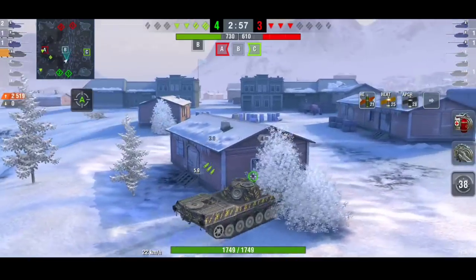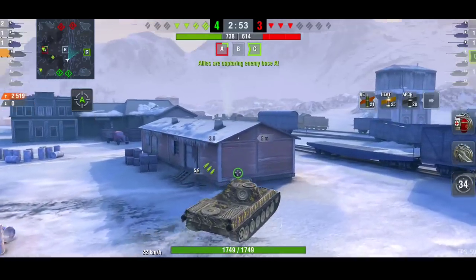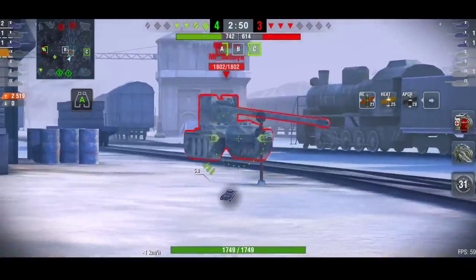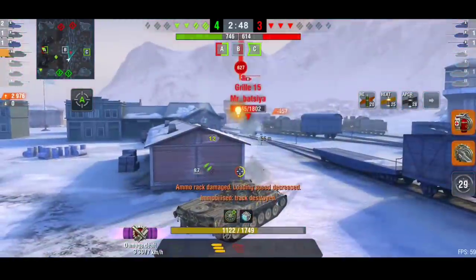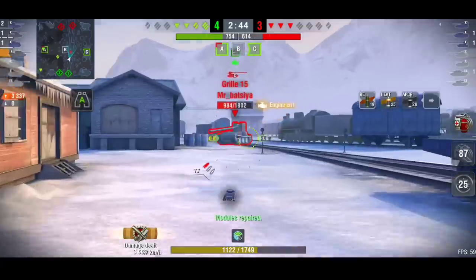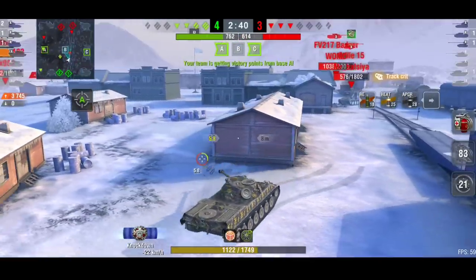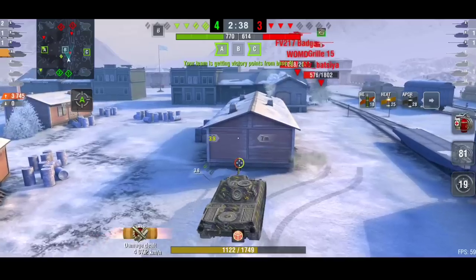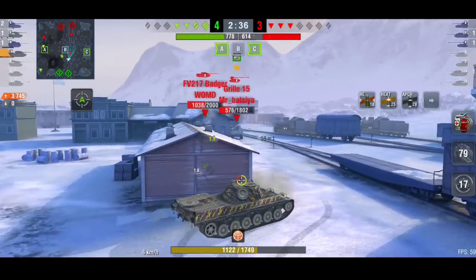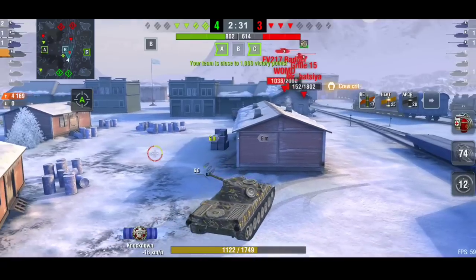We are on 2.5k damage. I don't want to rush things because we're winning on supremacy points and cap points — you might as well wait and make them make the error. But I now have spotted the Grille. There's two shots into him. There's the Badger — I don't want to go in front of him at all, so we're just going to back up. If I get shot from the Grille, I could potentially be a one-shot to the Badger, so I need to play it safe.